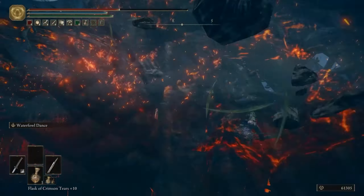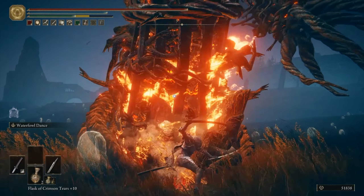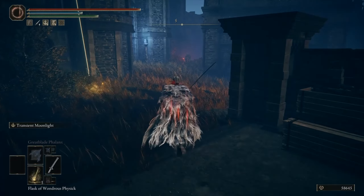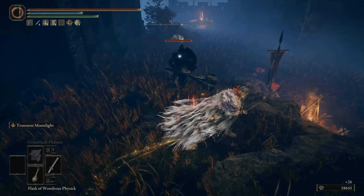Even though it is found at the start of Shadow of the Erdtree and can be gotten within minutes of entering the Realm of Shadow, the Deflecting Hard Tear is the biggest game-changer out of these new Crystal Tears, as it turns Elden Ring into Sekiro: Shadows Die Twice. This Crystal Tear will allow you to perform perfect blocks with any weapon that, if timed perfectly, will negate all damage.